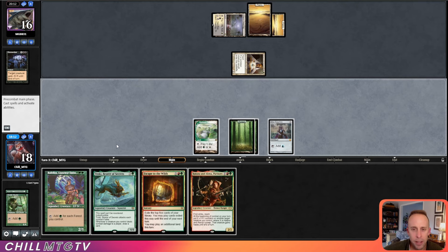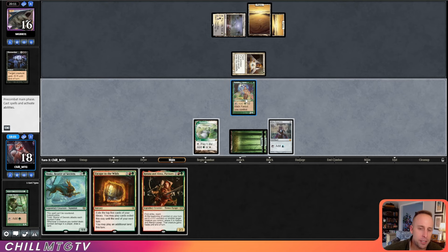Do we get Toski down now? They have one open mana for Mana Tithe — I think we do though, it's mana efficient. We need red. Yeah, I think we play Toski there. Because what are we going to do with this Rafellos mana?